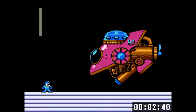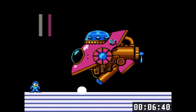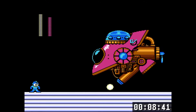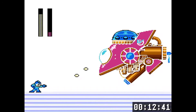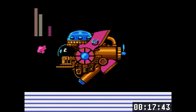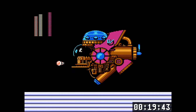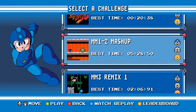Wily Machine number 2 — this fight's not too long. This is the second-to-last boss of Mega Man 2. I think Form 1 is actually weak to Crash Bombs. Form 2 is hilariously weak to Crash Bombs — I still don't know why that happens, but it's pretty great.